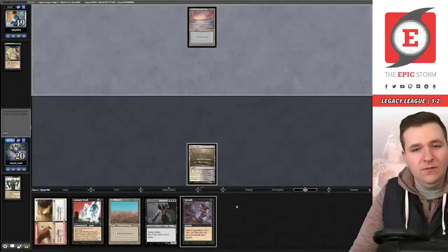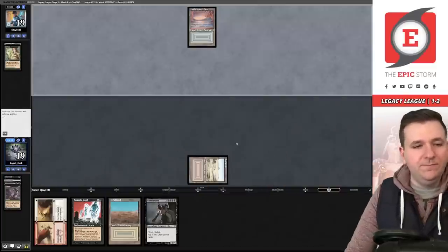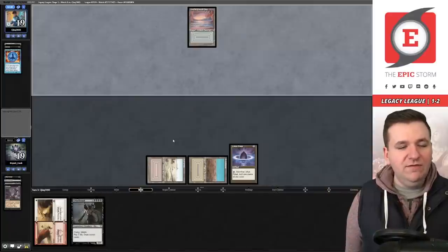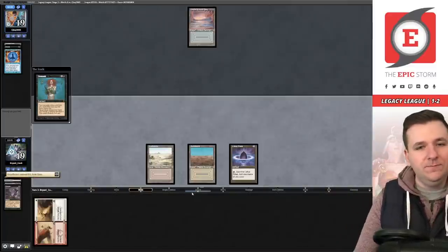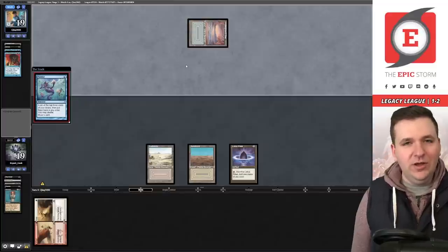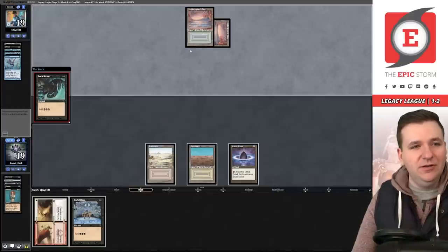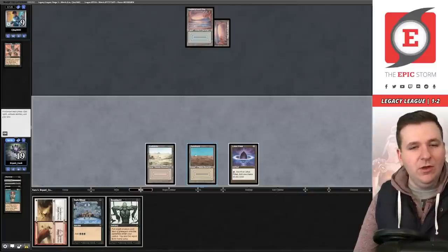Underground Sea, Duress, Reanimate. We Entomb — this could run into Daze, but they have four cards. We grab Badlands and Entomb resolves — we get Griselbrand. They're an eight-Force deck. We play Lotus Petal to avoid Daze and cast Animate Dead — they Force of Negation it. We still have a creature in the graveyard and 10 other reanimate effects. We Unmask them: they have Force of Will, which we take.